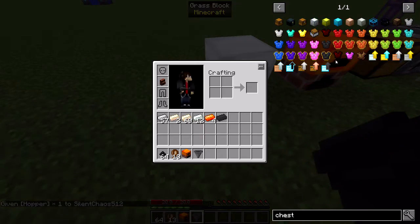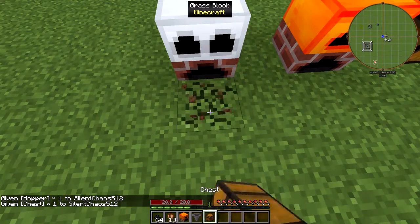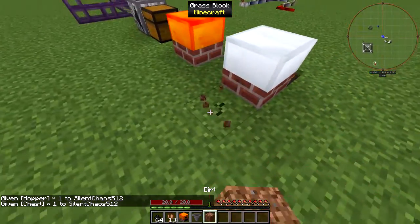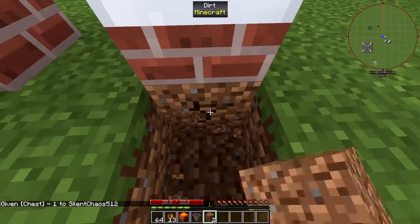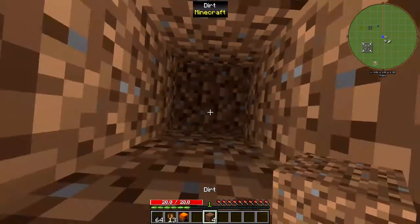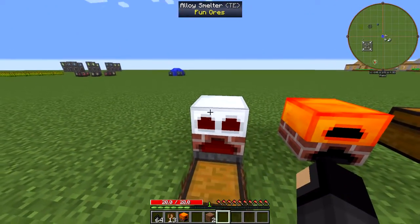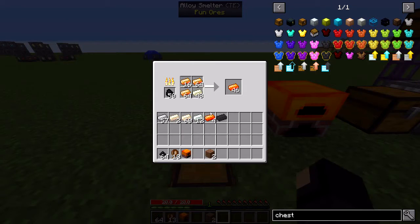Let me just do some very simple automation. Actually, I haven't tested if you can extract things with a hopper. But I don't know why you wouldn't be able to — it's like the same code as the metal furnace, except for one or two little things on the block side. The tile entity, of course, is very different.